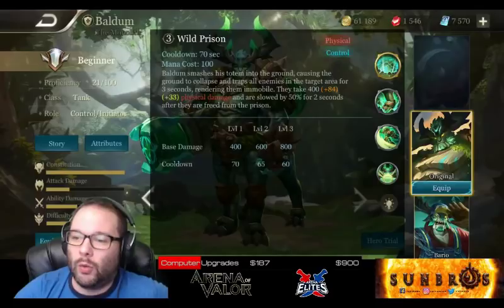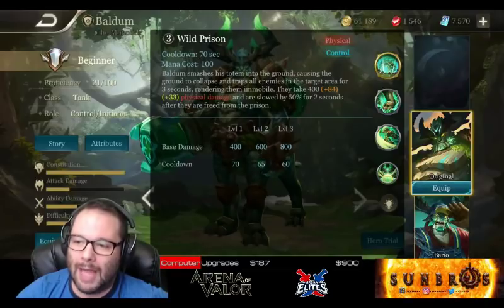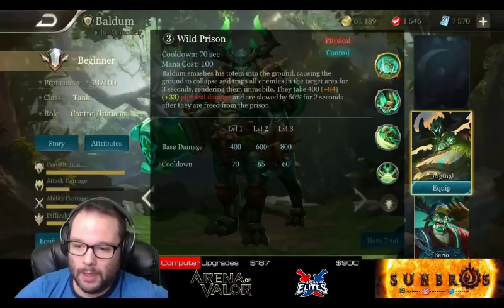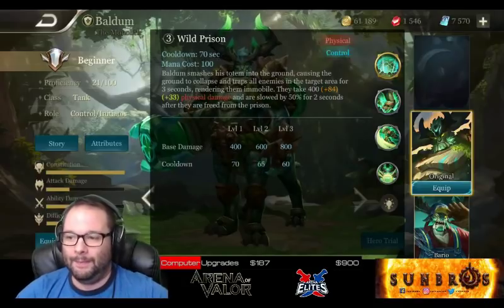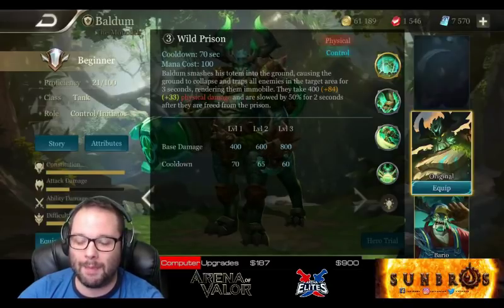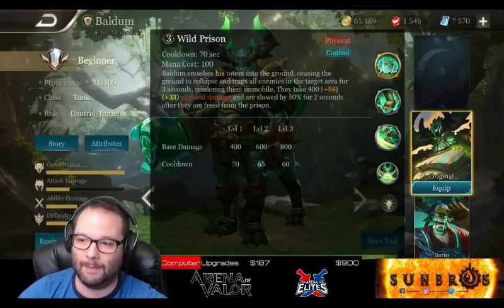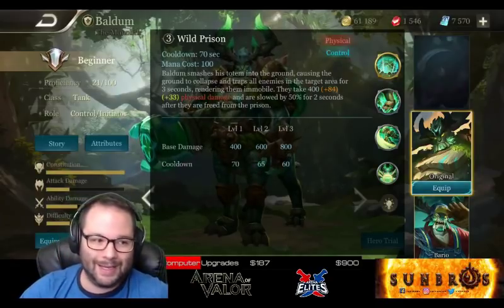His ultimate is Wild Prison. The cooldown starts at 70 seconds and goes down to 60 at level 3. Baldum smashes his totem into the ground, causing the ground to collapse and trapping all enemies in the target area for 3 seconds, rendering them completely immobile. They take damage — 400 base going up to 800 by level 3, with 84 AD scaling and 33 armor scaling. All four of his abilities scale via armor, so armor helps him do more damage as well as be more tanky. Enemies are also slowed by 50% for 2 seconds after being freed.